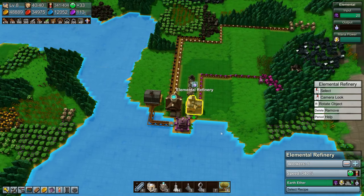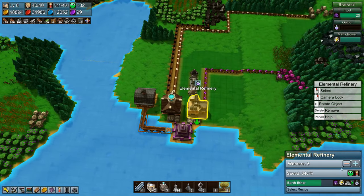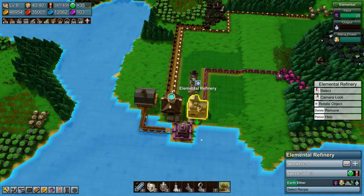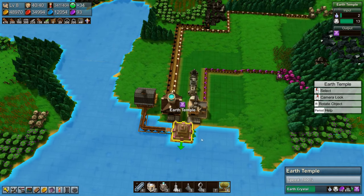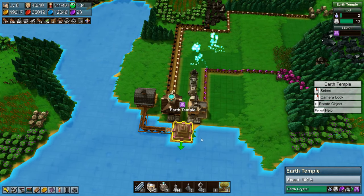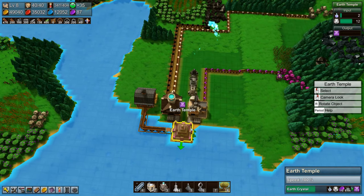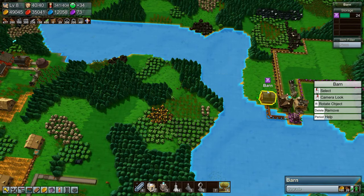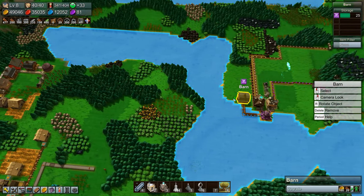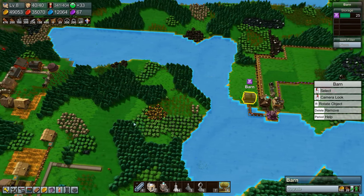So this is working as fast as it can now. We can give it steam power as well of course, but this is basically producing constantly I think — this is actually an okay speed. So now we have our earth crystals.